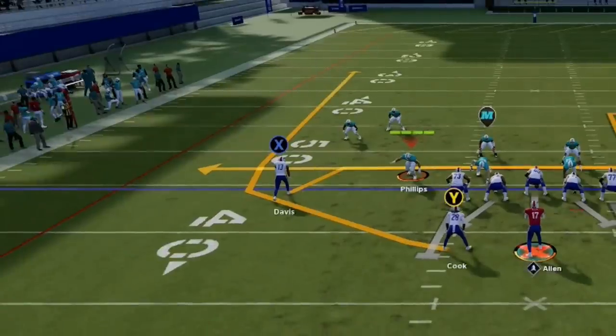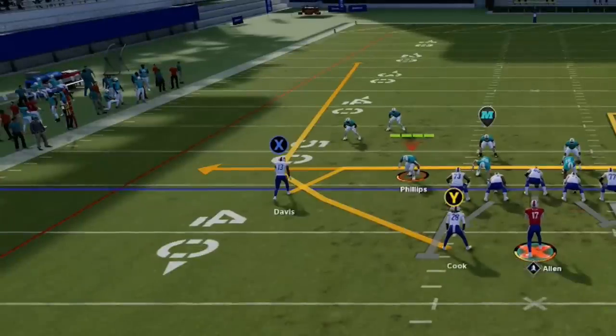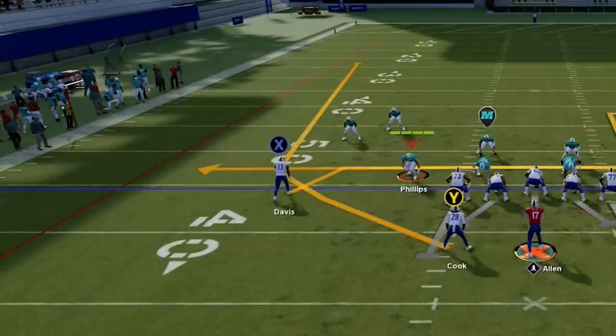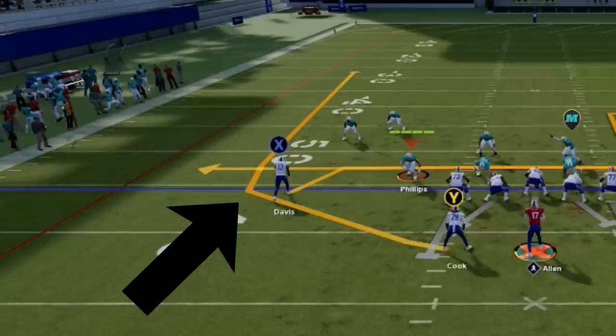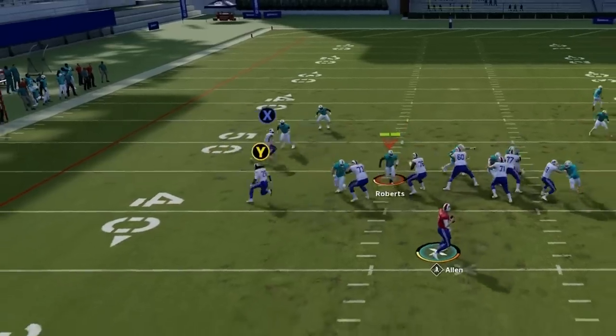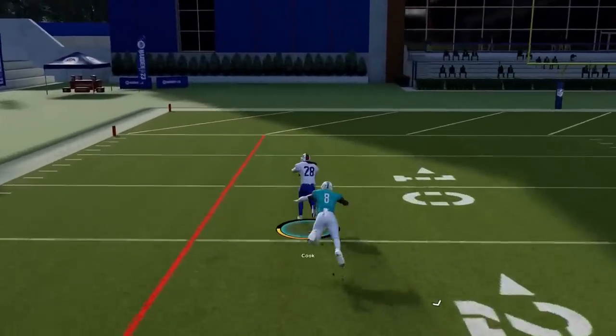Now watch what happens when I choose the Mesh Y Out play. This may look like a wheel route, but if I audible to a wheel route from my hot routes menu, you will notice that it changes ever so slightly, as it now takes a harder cut upfield. We saw in the wheel route from the scat play that the computer covers routes with less dramatic cuts better, as it takes its time to rotate and turn over a longer distance — which is probably why the computer has a hard time covering this particular route.